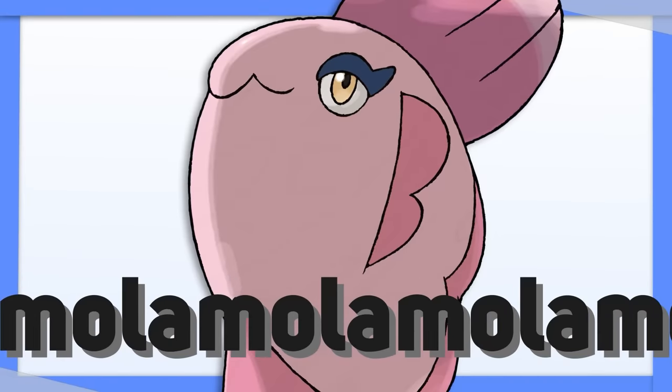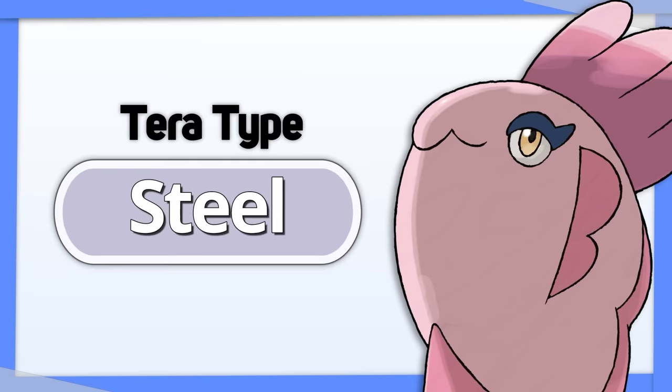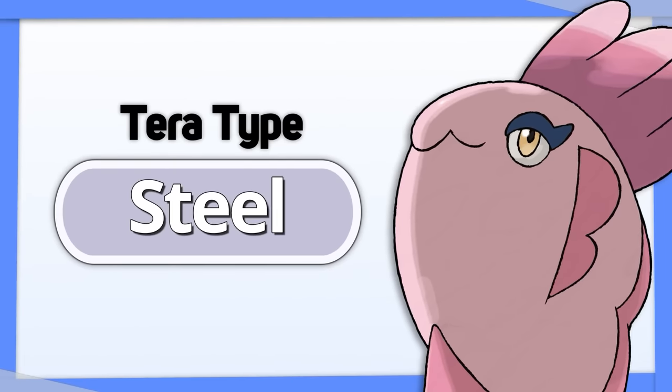Alomomola is already a decent defensive type, so either give it Tera Water to increase its offense, or Tera Steel to ensure it lasts through another turn or two.